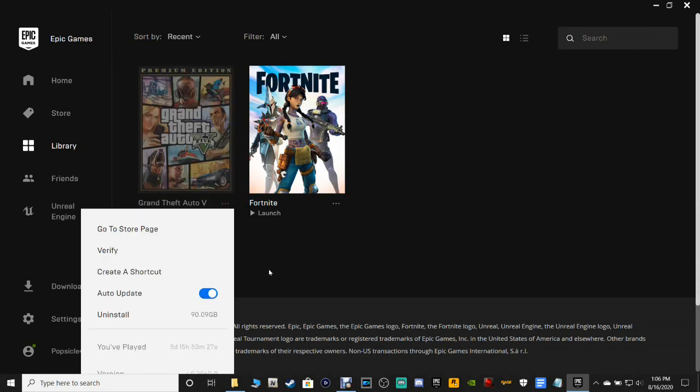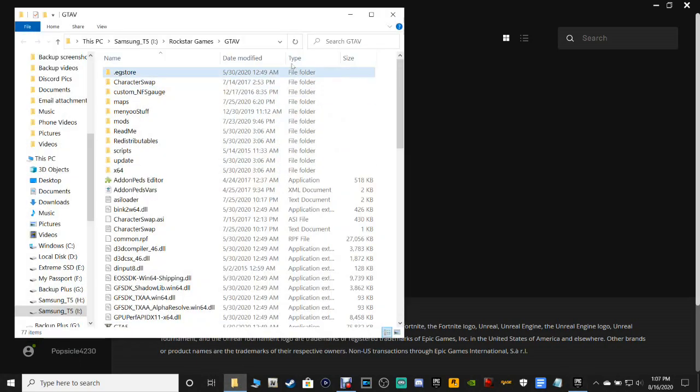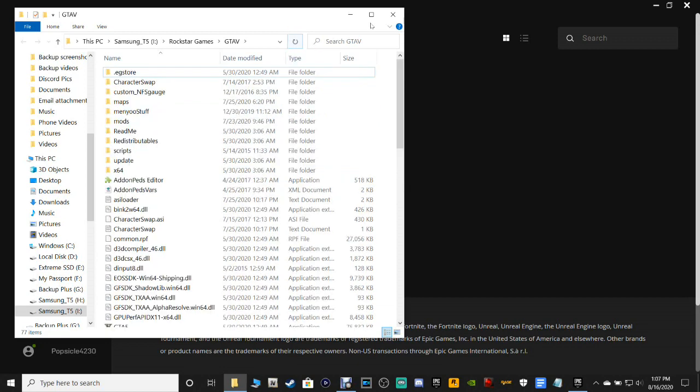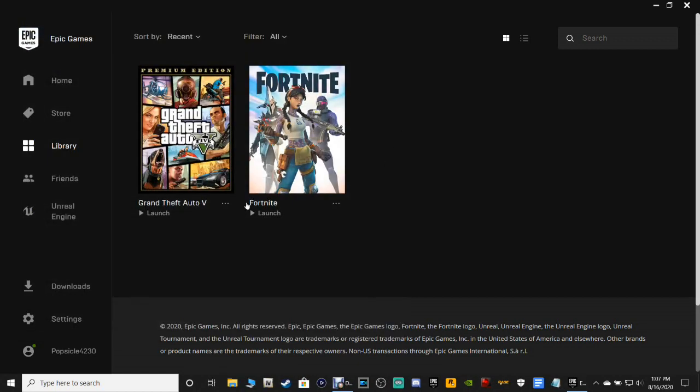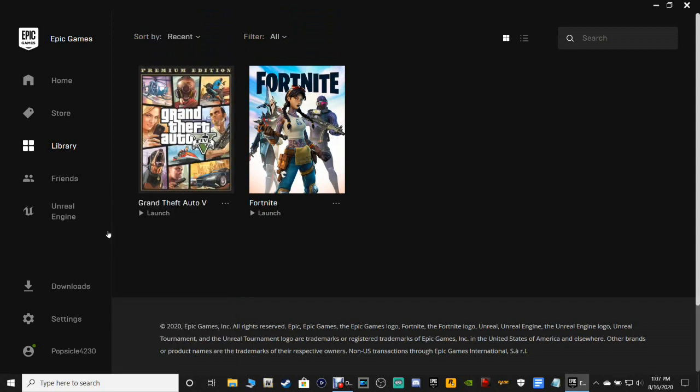Once you're done, go back. Auto update is now on. You may want to try launching or verifying your files. Let's go back into our directory and refresh to see if it updated. Unfortunately it did not update. Let's close out and try verifying the files to see if that works to update the game itself.